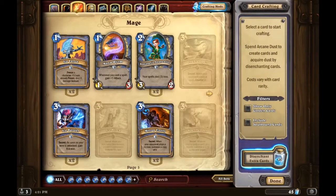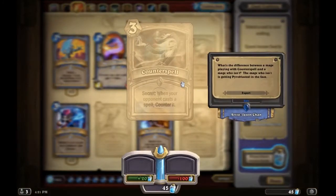Counterspell is a secret — when your opponent casts a spell, counter it. This could be pretty viable. You know that Paladins have Consecration, Priests have Holy Wrath, Mages have Flamestrike, Warriors have Brawl, Shamans have Lightning Storm. Whenever you predict the opponent will play their AoE spell, you play Counterspell and cancel it. This card could be viable.